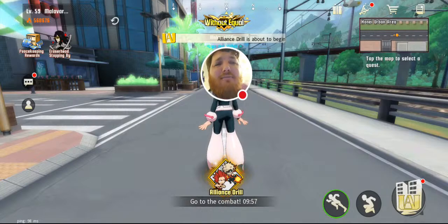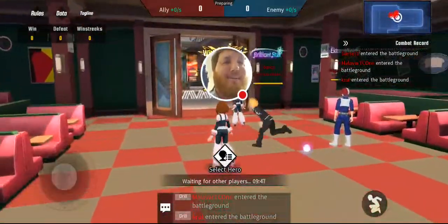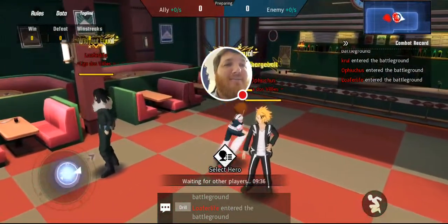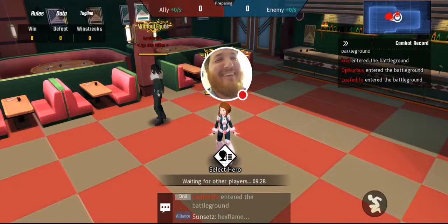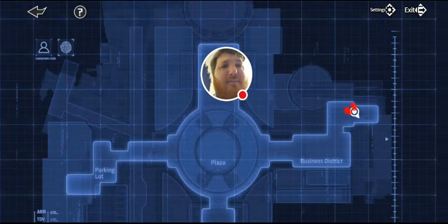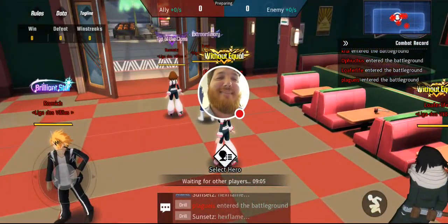I'm a super jolly person so you're going to have fun watching me hopefully. I'll enter the Alliance battleground real quick — here I am with my team. Sunsets is the leader of our alliance. OB is a really cool guy, always on the Discord chat. It doesn't look like the enemy is going to show up — we're pretty much dominating. So anyways, hope you guys like, comment, subscribe. This has been Malvertise1.